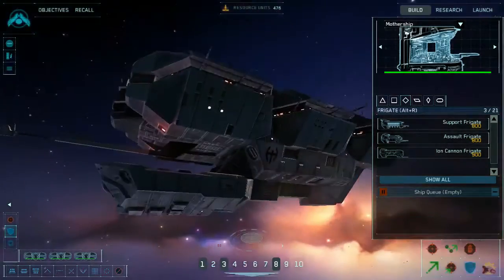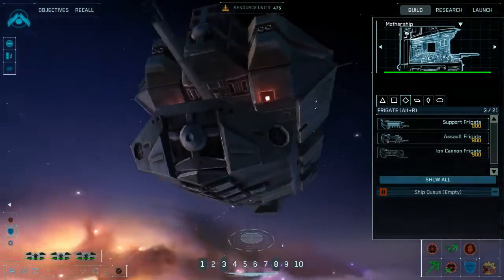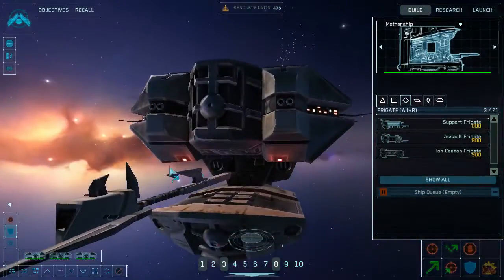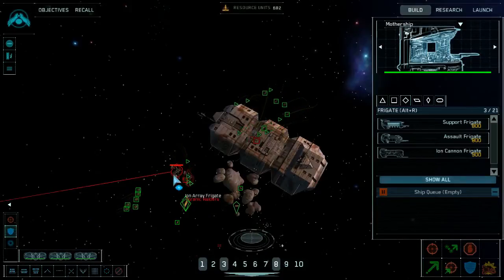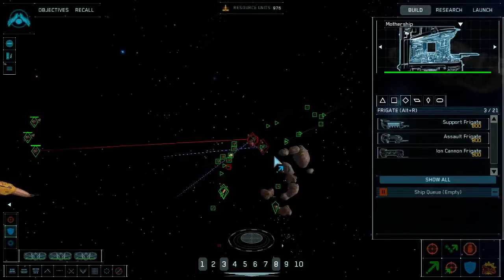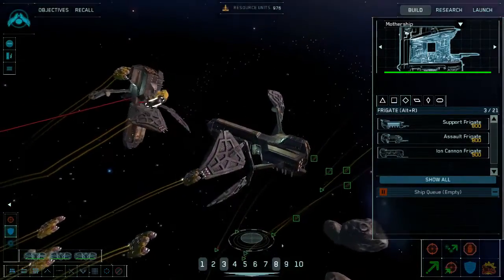The Lord-class carrier is actually kind of terrifying, because not only is it a carrier but it also has these nasty ion cannons built under the front of it, which means it can play the anti-capital ship and anti-frigate game pretty well.